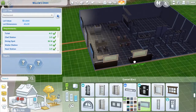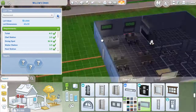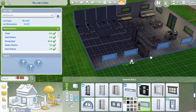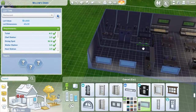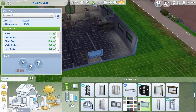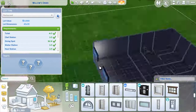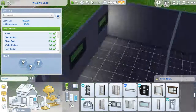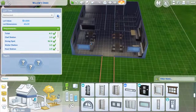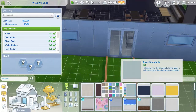Here we go with the windows. The bathroom doesn't need a window — that would be pretty awkward. I do like that the bathroom area is kind of blocked off. We still have only one chef station for now. Maybe we can add more different stations later. I'm also going to shake things up a little bit and make this a decorated diner. So I'm going to go for this painting.